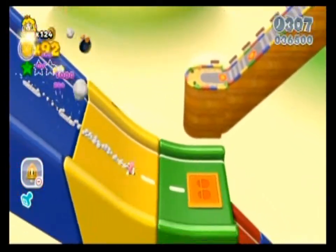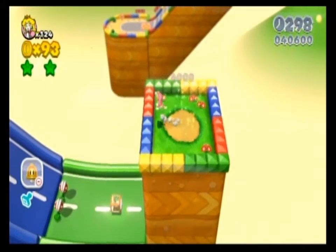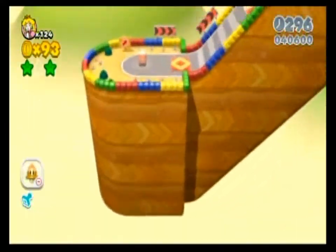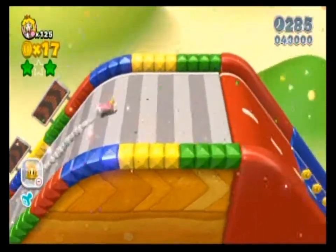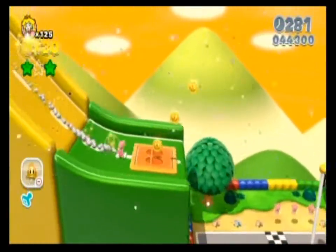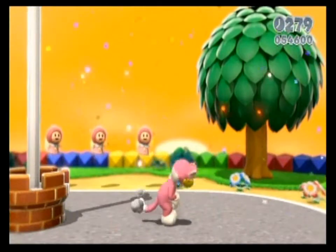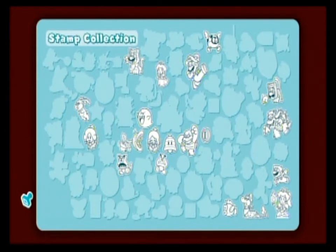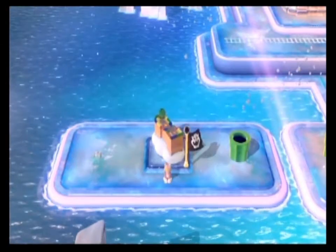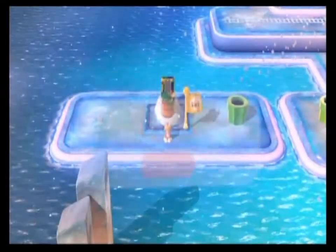So there's your stamp. And getting this green star — the third green star — it's sort of possible if you have Peach and you float at the right time, but the cat suit just makes it easier, and they do provide you with one in the level, provided you can find it. It's too bad about green star two, because I thought I was going to catch it the cool way. But I kind of disappointed myself, which is not particularly something to be proud of. I'll just go back and get it the dumb way, so I'll be right back.